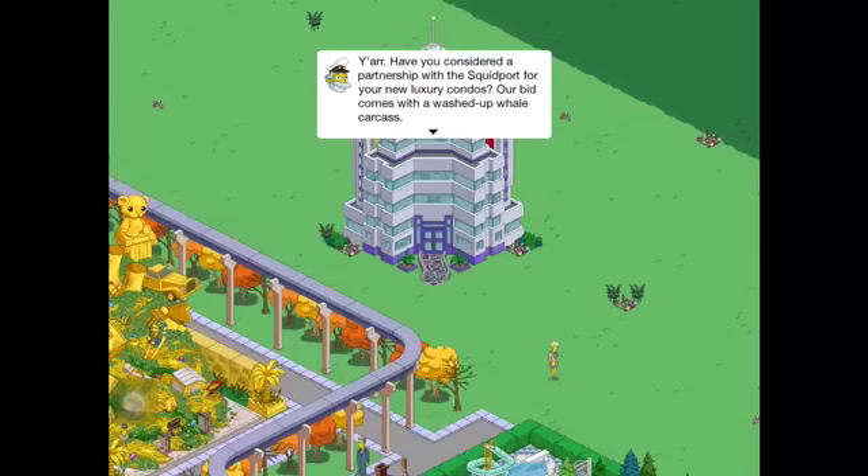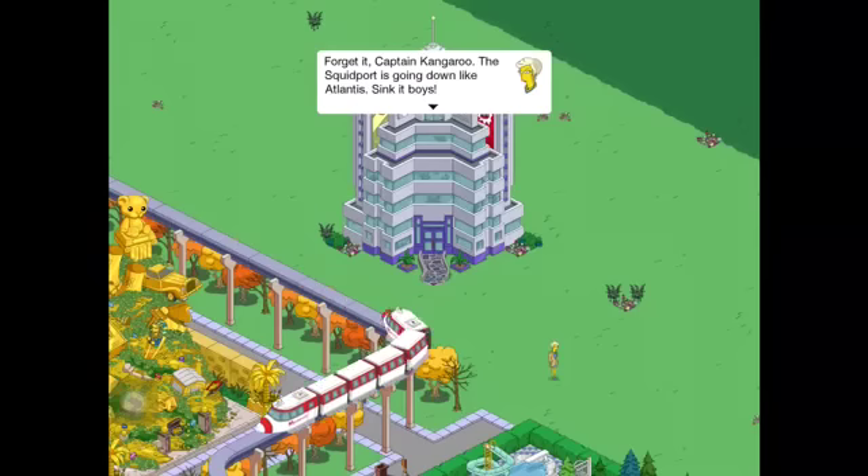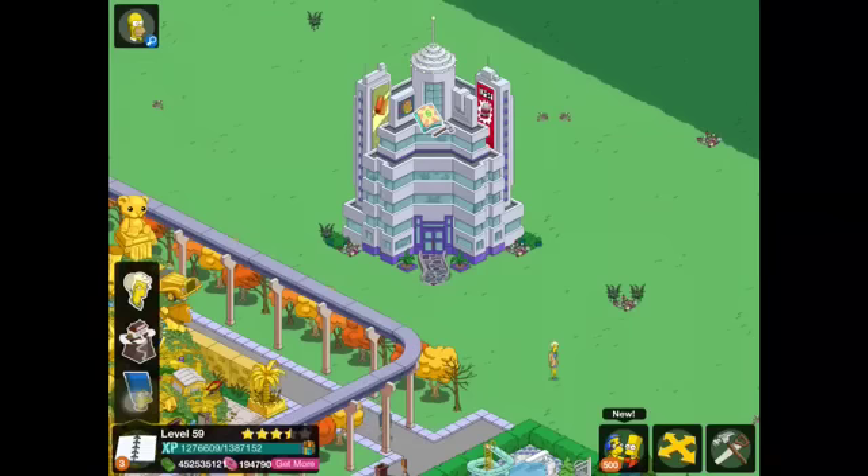Yar, have you considered a partnership with the Squidport for your new luxury condos? Our bid comes with a washed-up whale carcass. Think of all the lamps you can light with that blubber. Forget it, Captain Kangaroo. The Squidport is going down like Atlantis sinkin'. We can't do that. Well, then let's build our own.